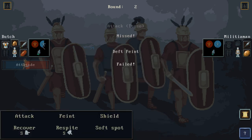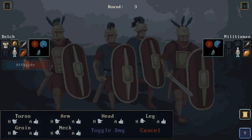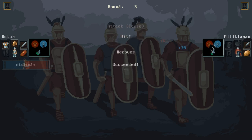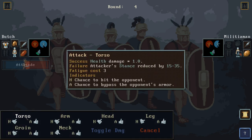We succeeded in recovering and got a bunch of our coordination back. Meanwhile the enemy attacked and missed, so he loses a bunch of his coordination. Each attack and coordination change influences the overall combat — you can see his little blue circle ebbing out while ours jumped forward with the successful respite. Now we have a better than 50-50 chance if we attack his torso, and we hit him doing some health damage. He uses his next turn to recover, succeeds, but then his charge fails and he loses a lot more coordination again, giving us an even better chance.